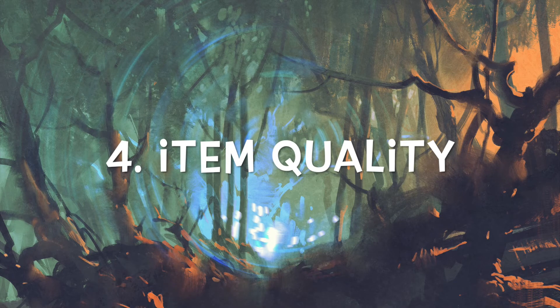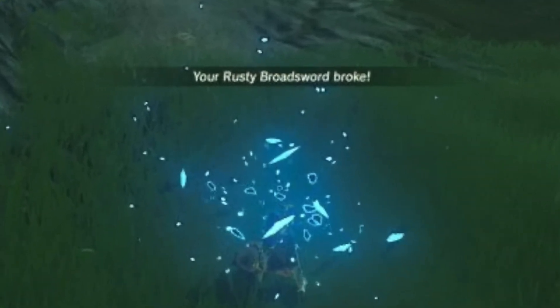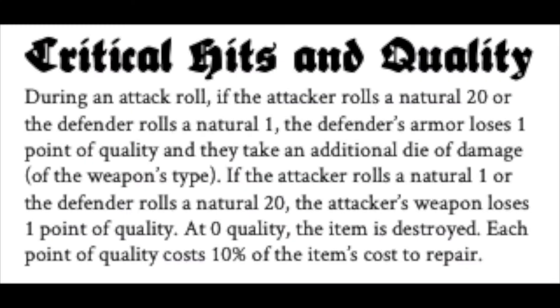Now let's talk about weapon and armor quality — yes, we're going into Breath of the Wild and Tears of the Kingdom territory here. In Knave, weapons and armor come with a quality score, and a nat 20 attack can degrade armor by one quality point. Also, a nat 1 on an attack does the same to the weapon. Unlike Zelda, these items can be repaired for a cost, so you can keep your favorite set of plate mail around as long as you do the upkeep and maintenance on it.